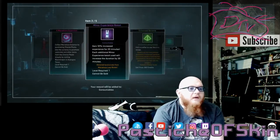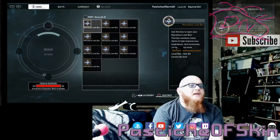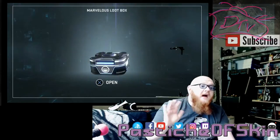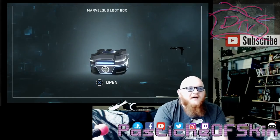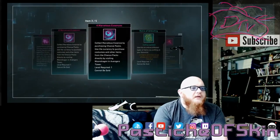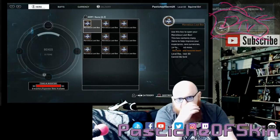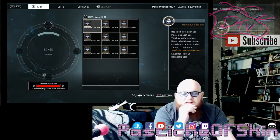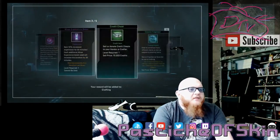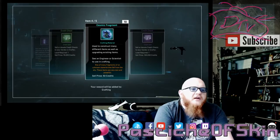Four marvelous essence, a minor experience boost giving plus 10 percent, an enhanced genome, and a matrix of unbinding — good old friend the matrix of unbinding, which is kind of garbage. I say that because I have like 40 of them now and don't need any more. Ten marvel assassins, four marvelous essence — 14 altogether — another matrix of unbinding, and relics of Xandar. I like getting relics; I got a stack from the last 25 crates I did. More marvel assassins, a minor experience boost of another 10 percent, a credit chest, cosmic fragments as a craft material.